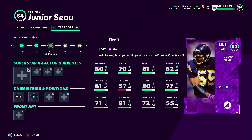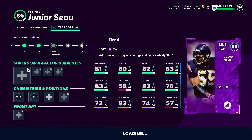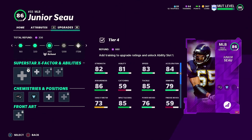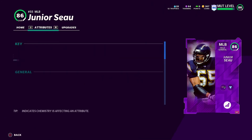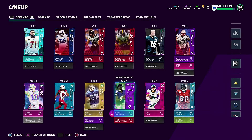What I ended up doing was bringing in Junior Seau because I need another middle linebacker to help out Sam Mills. Right now I have Christian Kirsky from the Green Bay Packers at 81 overall - I didn't even realize how bad my number two middle linebacker was. We're gonna use the rest of this training to upgrade Junior Seau all the way to an 86 overall. He's got 86 play recognition, 85 tackling, and decent speed for a middle linebacker.